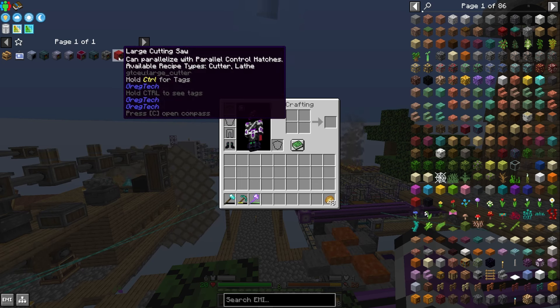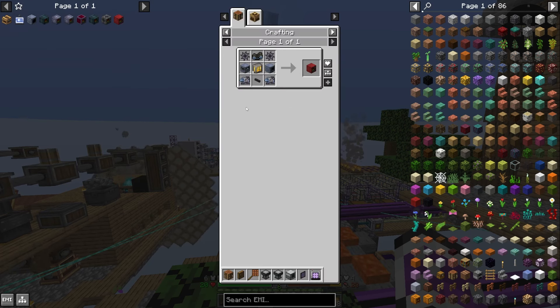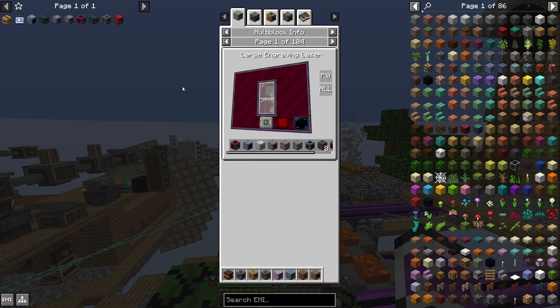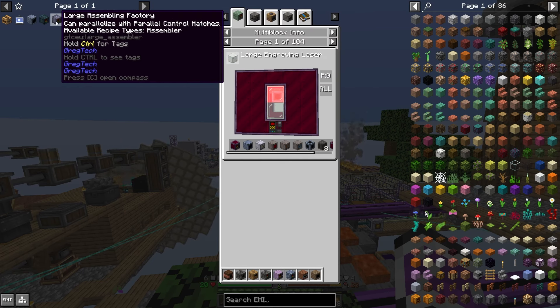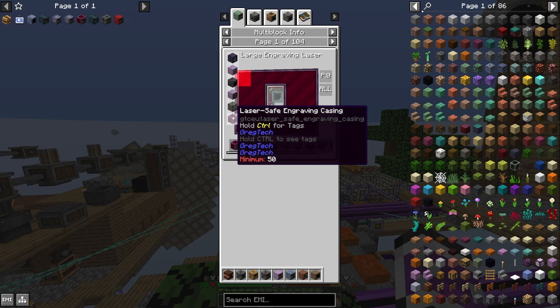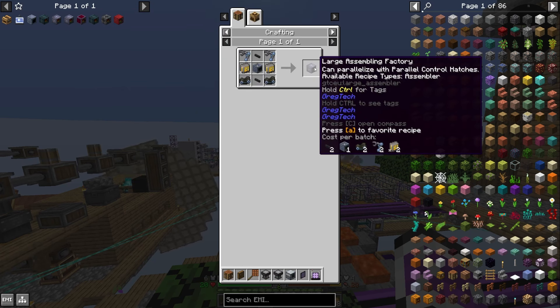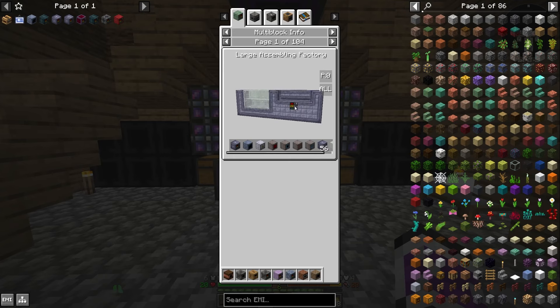I'm wondering about the order I make these in. If I make the control blocks first, I don't have their base machines, and I might need those. The only one I see myself explicitly needing would be the assembling factory, because that's what makes all of the casings and a bunch of the ports. So maybe I make the assembling factory first so I can run everything else inside of that. I'll need to make the multi-block before the control block because I need to keep the assembler to build things.